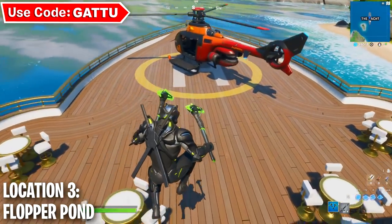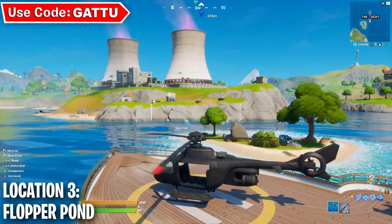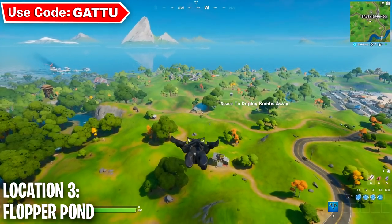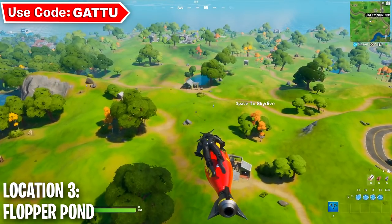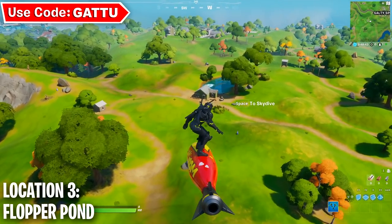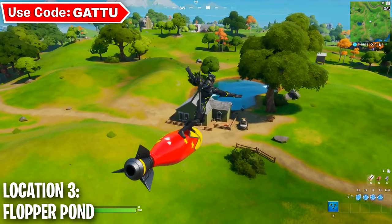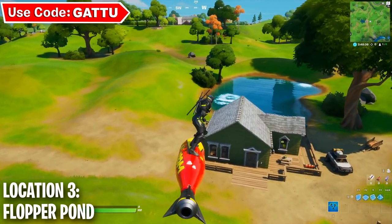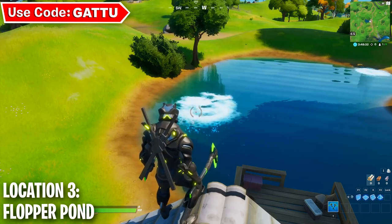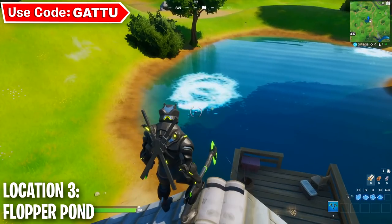Let's take this helicopter and go to our final location, which is the Flopper Pond. This is a pretty common location because we've had a lot of challenges here before. For all the newcomers, this is where you can drop in and complete your challenge. If you like my videos on Fortnite challenges, subscribe to the channel and use code GARU in the Fortnite item shop. This is the minimap location where you can find the Flopper Pond in Fortnite.